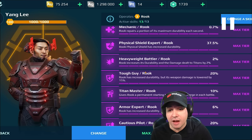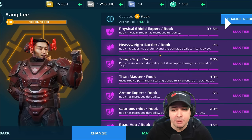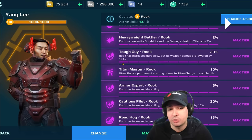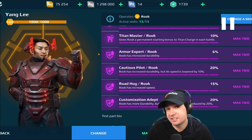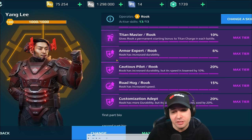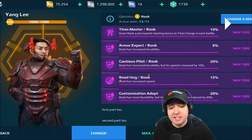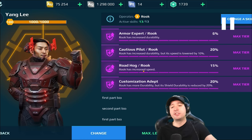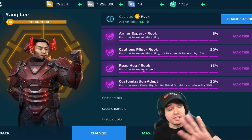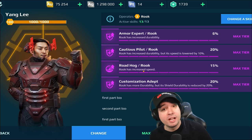I maxed out the HP. We have Rook Titan HP 2%, then Tough Guy - Rook Titan durability for weapon damage, 15% less weapon damage, 20% more HP. We have Rook durability 6% as the armor expert, then Cautious Pilot - Rook durability for speed, 20% durability for 10% speed. Of course we can get 15% speed back with the next skill. Customization adapt gives the Rook more durability but physical shields are reduced by 20%. HP is always better than physical shields, especially when you can pop them and get new ones on the Rook.